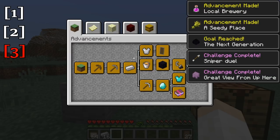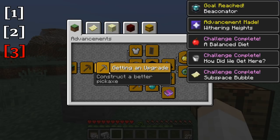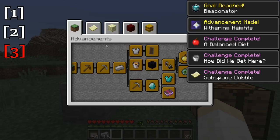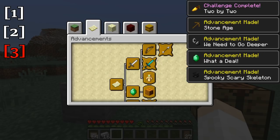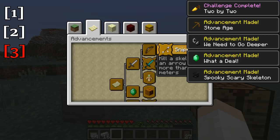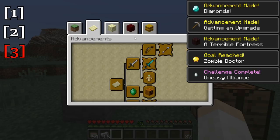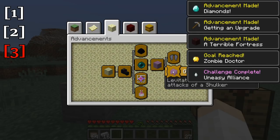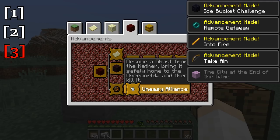Now there are some things to note. First of all, advancements with a square shape are the normal advancements. And you'll see there are some with sort of jagged edges — those are the challenge advancements. Those are some of the more advanced ones, and they're a lot more difficult to achieve.